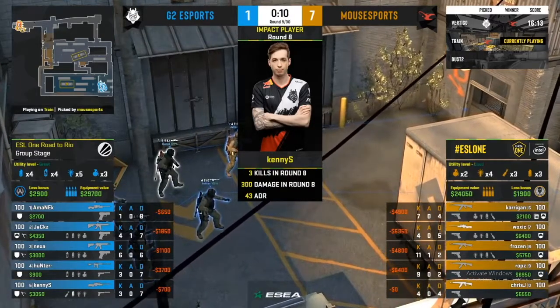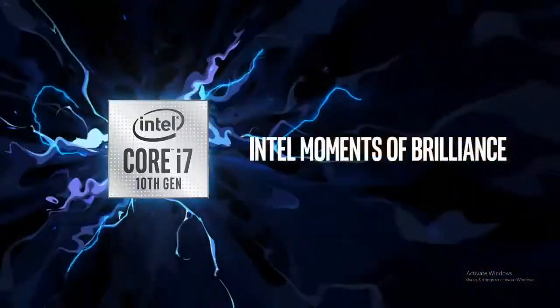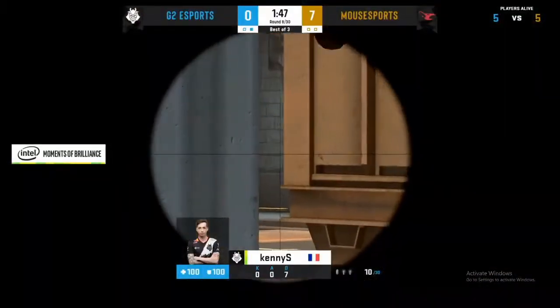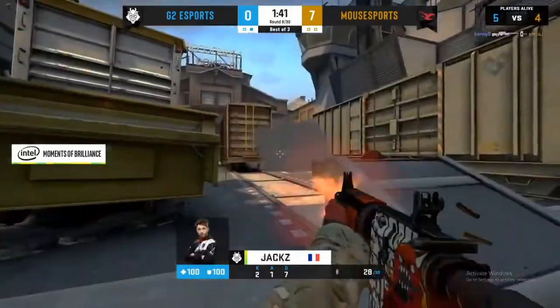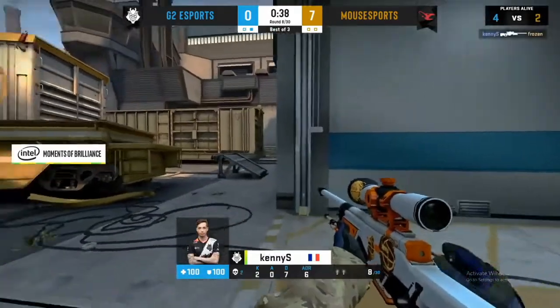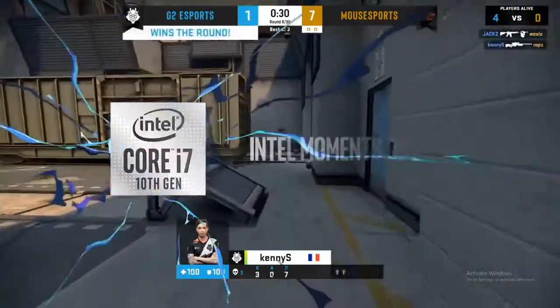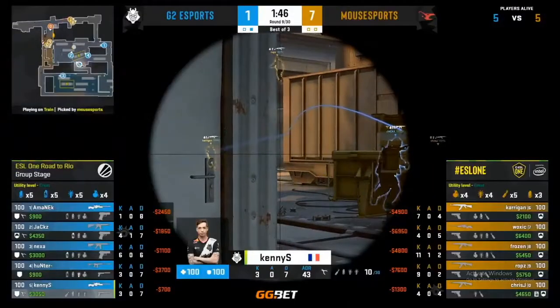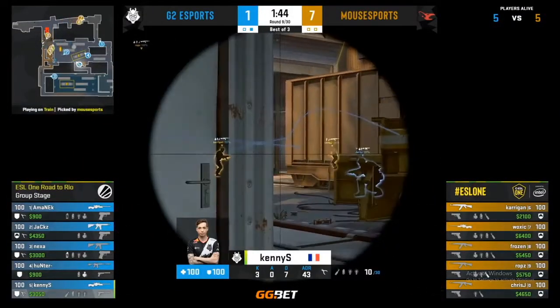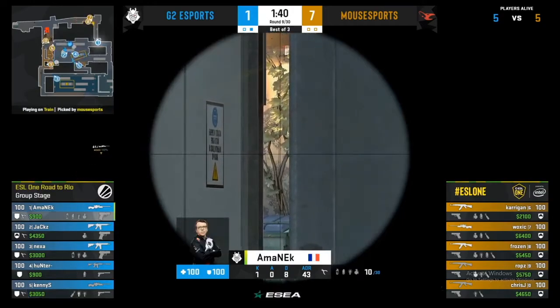8-7 half. I think Mousesports have done a lot of work in the few days off since their last matchup to retool. On Vertigo we saw some positive signs, and here we're definitely seeing a couple of those too - because they're not just going for their standard play. They're not just going for the 5 and E-box smoke with the Molotov towards the back of green hoping Carrigan can find some space. They're showing different looks, and G2 would have prepared for the old look, not this new stuff Mousesports are throwing in their direction.